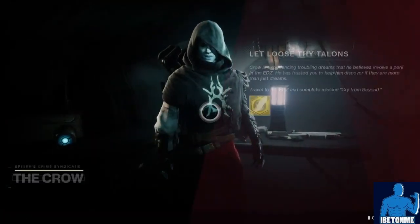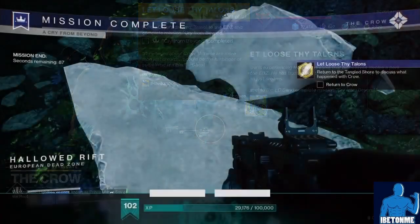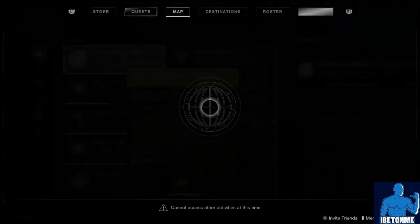Next you'll need to go back to the Crow and he'll tell you to go to the EDZ and complete the mission 'Cry From Beyond.' After you complete the mission, you'll need to return back to the Crow.